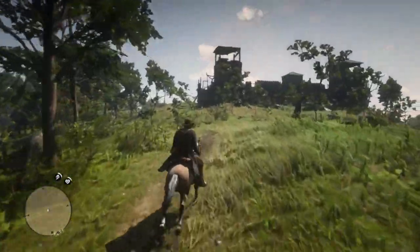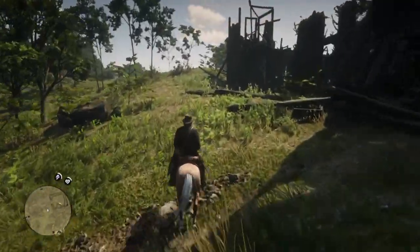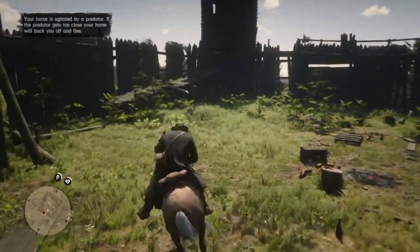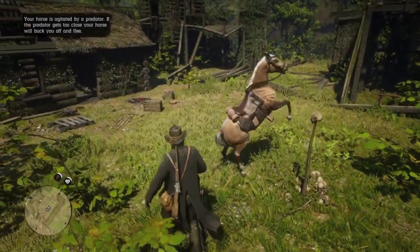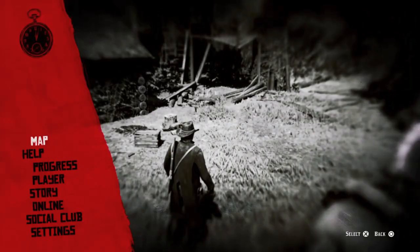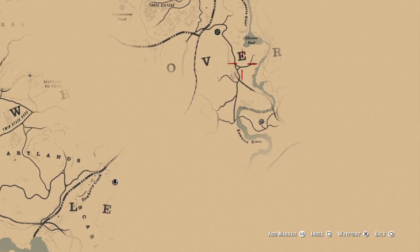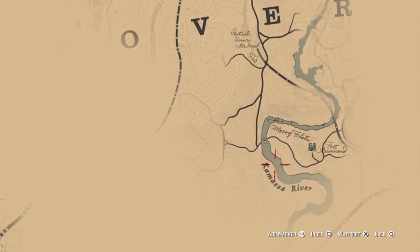The final piece of the puzzle is the Civil War hat, which you can find at the abandoned fort on the Kamasa River. Here is your map: Fort Bernard at Mosey Flats. There are a lot of supplies around here, which I will show you before we grab the hat. Also, this location is great for snakes, squirrels, and raccoons.